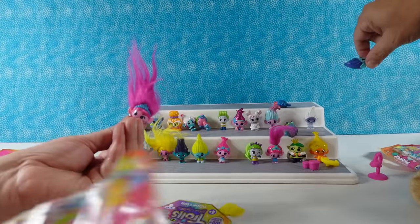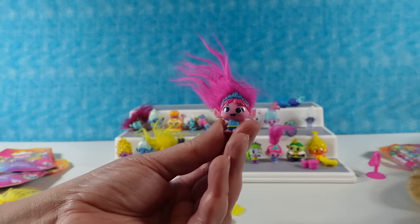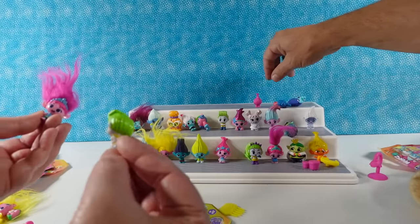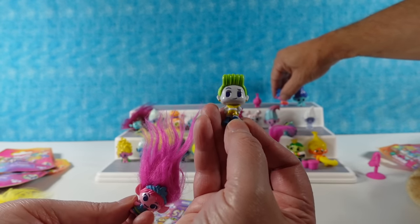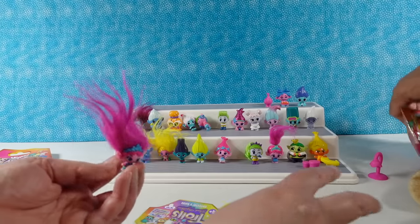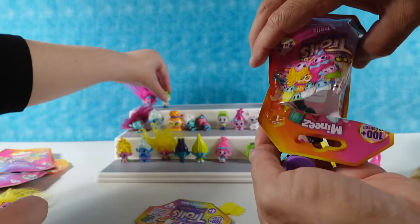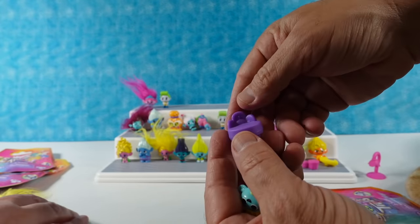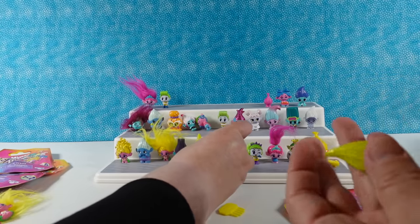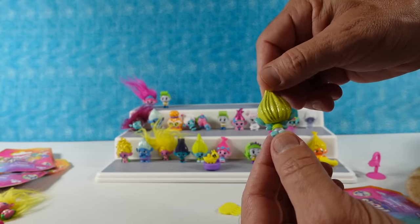This is a different hair Poppy than what you got - that one she's wearing a dress, this one it looks like she's in pajamas, pants and a shirt. But then this one is a duplicate - wait, he's not glittery so it's not a duplicate. That's Veneer. This accessory is a little chair - put a little worm guy on there. I have a duplicate of Branch, and this is Clay with glittery hair - that's a new one! Glitter hair Clay, nice.